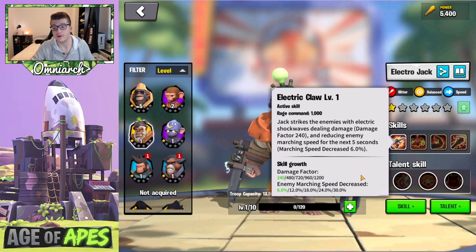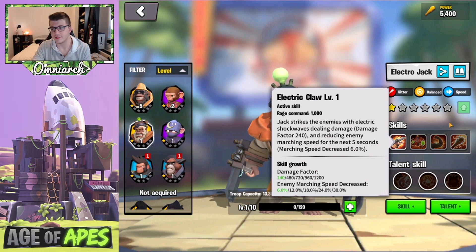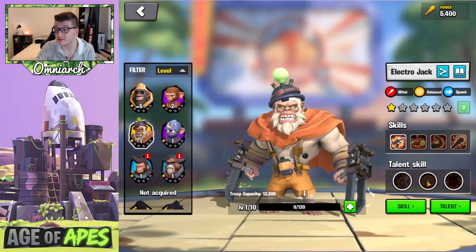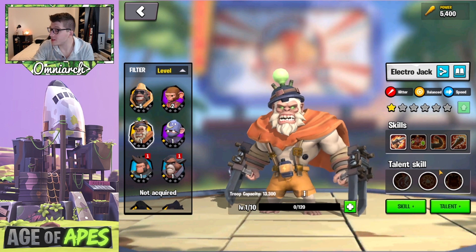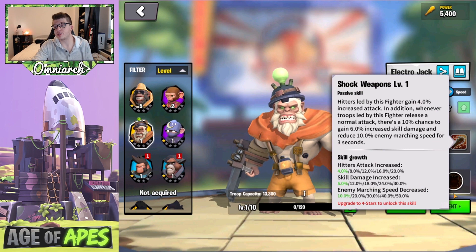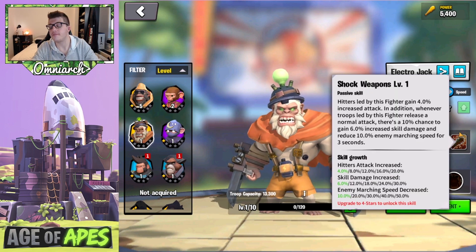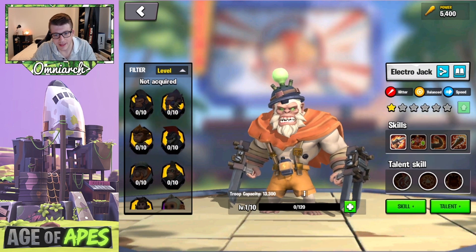There's a chance to get 30% increased skill damage buffing that 1,200 damage factor active skill, which is good. It could be a little bit higher — Duke has more — but he does have that debuff. Across all of his skills we're seeing a 50% increase in stats for hitters, which is crazy considering he also has the damage factor and debuffs. There's also a note that if you put points in the balanced tree, he takes 10% less damage from enemies he slows, which is an interesting combo.